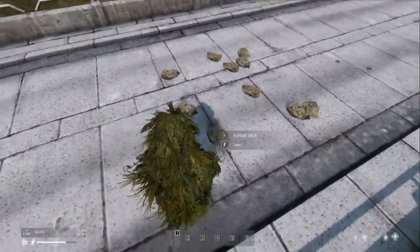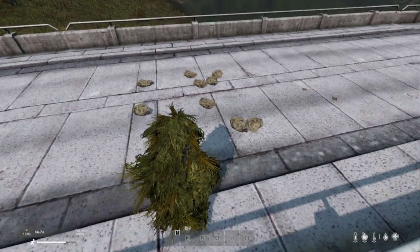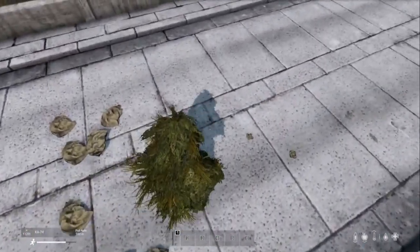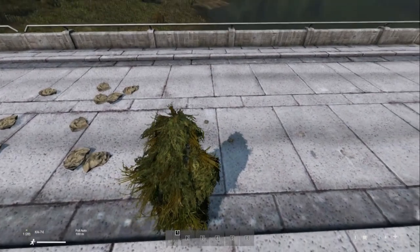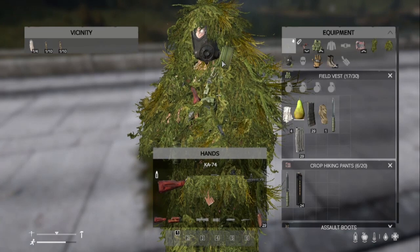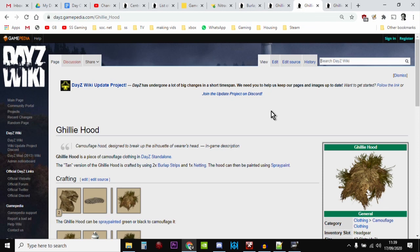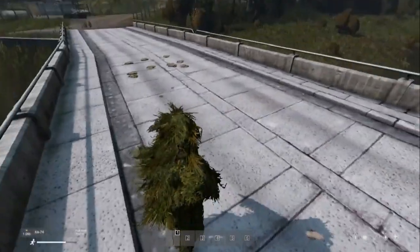The key to ghillie stuff is you can either find them as part of a helicopter crash, or it's burlap sacks and netting. To make a ghillie suit you need 10 burlap strips, which you get from cutting up 10 burlap sacks, and 4 pieces of netting. We're also going to look at making the ghillie hood, which is 2 burlap strips, and the ghillie rifle wrap, which is 2 burlap strips and 1 piece of netting.